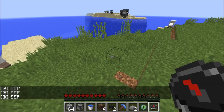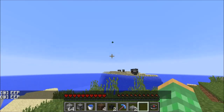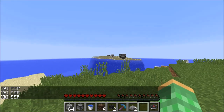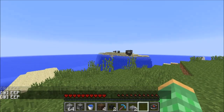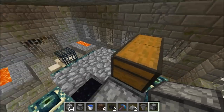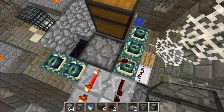Now that you've found the spawn chunks, you will want to find the nearest stronghold. You can throw up an eye of ender and it'll show you where the nearest stronghold is. If you are on a multi-player server, you may want to go to a stronghold that is not being occupied — there are three strongholds, so maybe choose a different one. Once you've found the stronghold, you want to locate the entrance end portal and the spot where you will put items in.